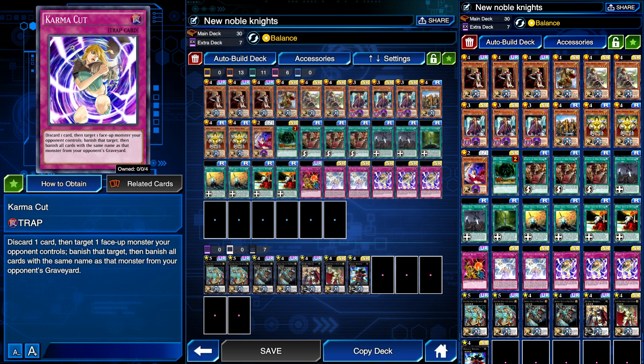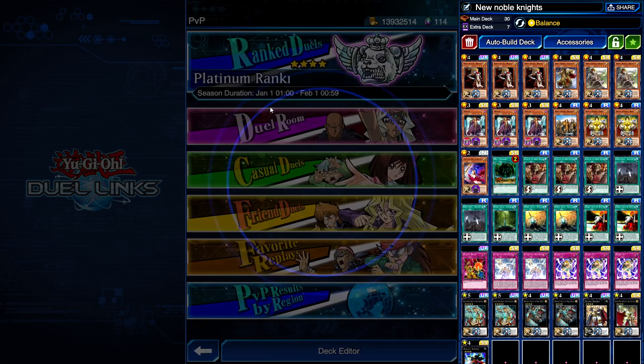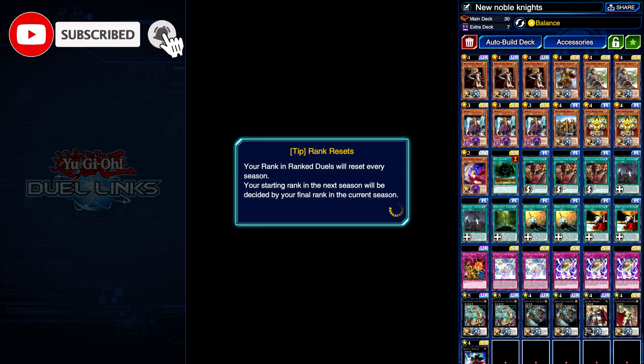For the extra deck we have Sacred Noble Knight of King Artorigus, Artorigus King of Noble Knights, Custodian, and one other. That's pretty much it. Noble Knights are pretty fresh right now — literally just dropped about a month ago — so they're all fresh in everybody's mind. We're gonna hop onto the ladder and see if we can make this work. We're back in Plat 1, not in Legend where we had a rough time testing.